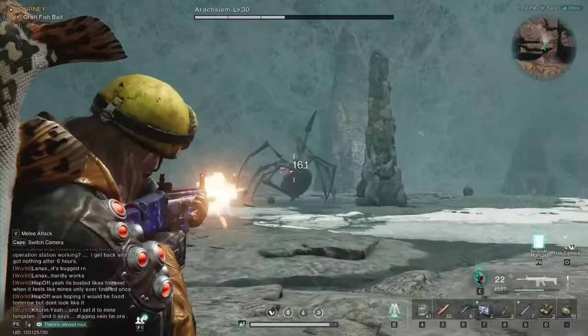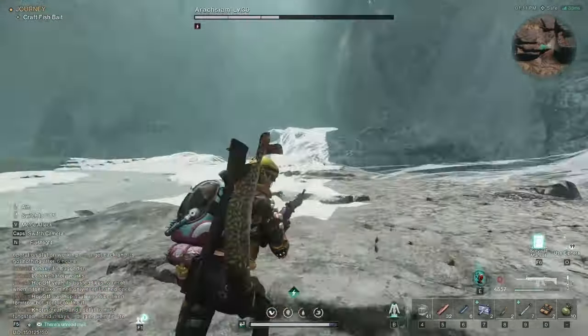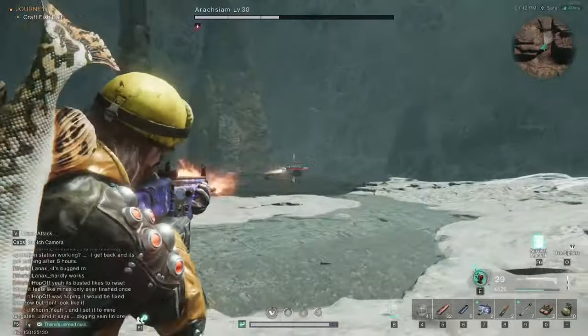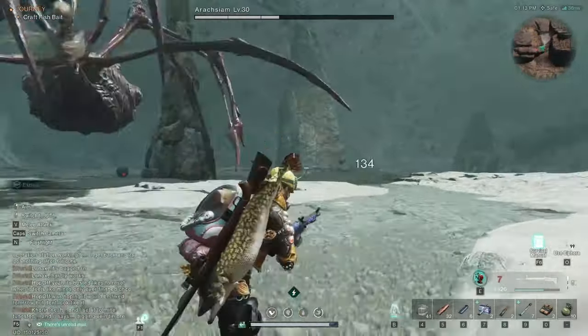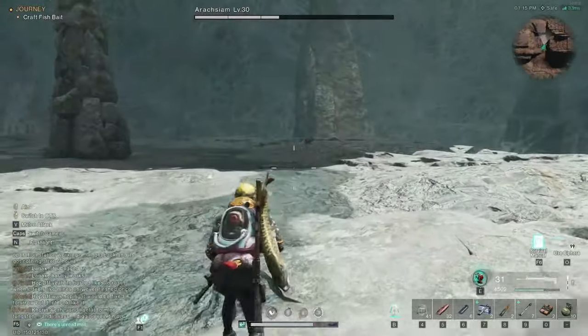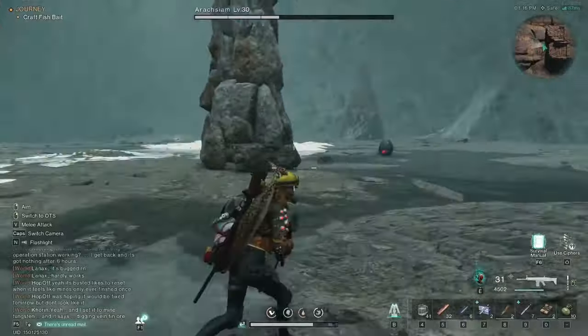At this point there is somewhat of a pattern: fog goes on and off, egg sacs spawn in the same places, she jumps up onto her tower, you shoot her down - that kind of thing. The pattern is just rinse and repeat, avoiding her chaos as much as humanly possible.